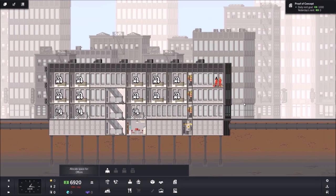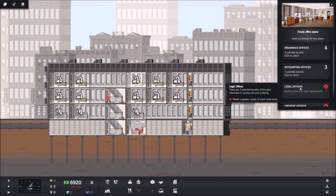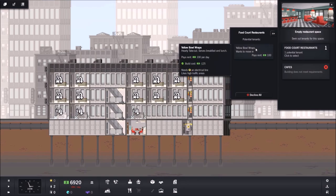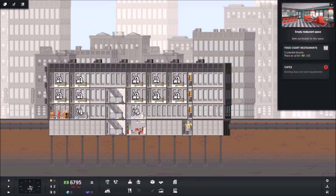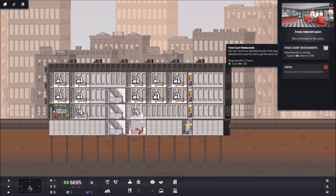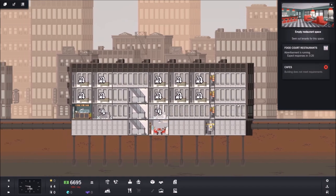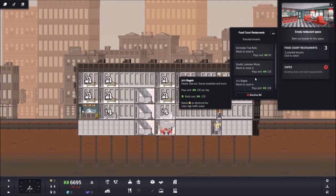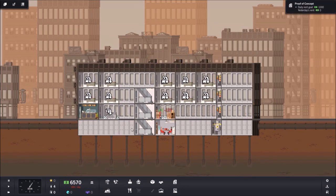We'll leave the main floor a little open and put stuff down later. To look at some of our higher-paying tenants, we need more restaurants — let's put those in; they just need an electrical line. For potential tenants, you can pay a hundred dollars for a new listing. I don't think it's money well spent at this point, but sometimes we get lucky. We want the highest-paying one, so we'll put that in.